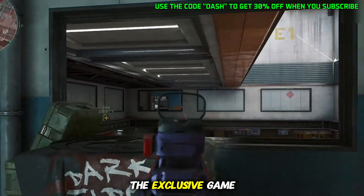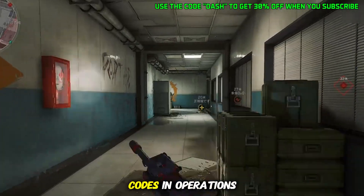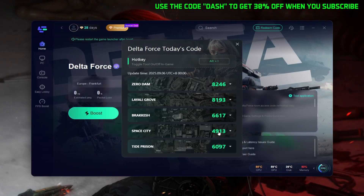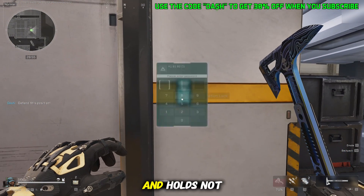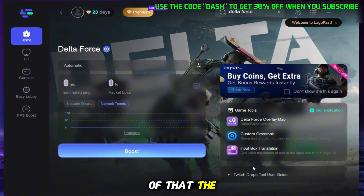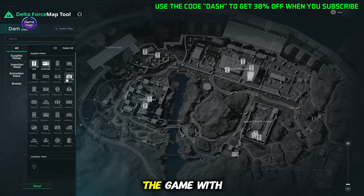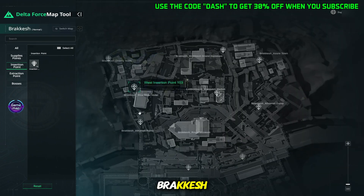Then we have the exclusive game tools. LogoFast gives you access to daily secret room codes in Operations mode, saving you the hassle of finding them yourself. For example, you can instantly get the code for the secret room in Space City, which refreshes every 24 hours and holds not only a secret protocol crate, but also valuable ground loot. On top of that, the overlay map feature shows all loot locations and spawn points right inside the game with a single click — perfect if you're just starting out, or if you want to master tougher maps like Space City and Brakesh.